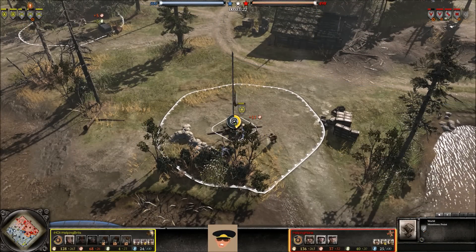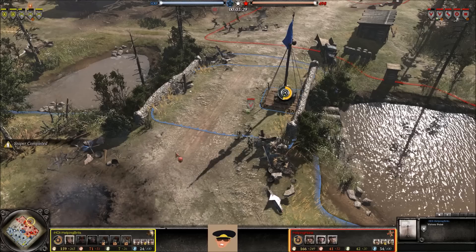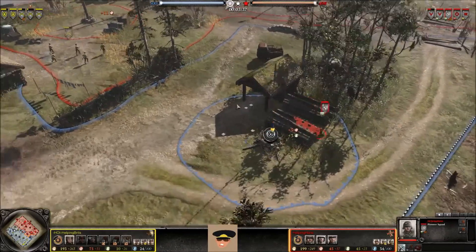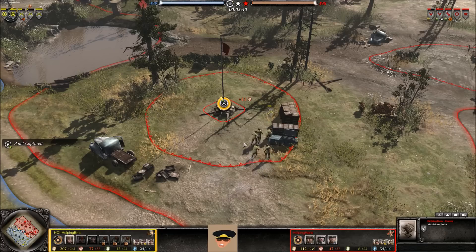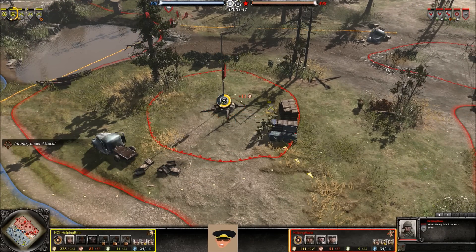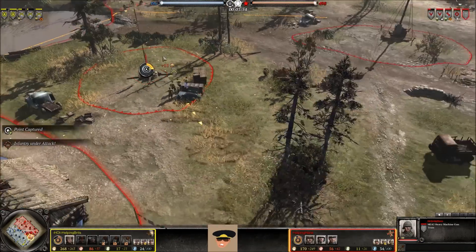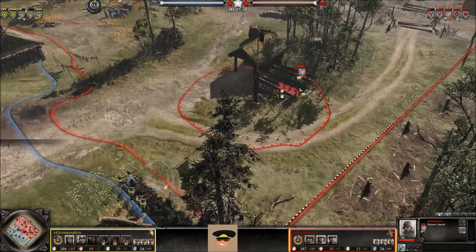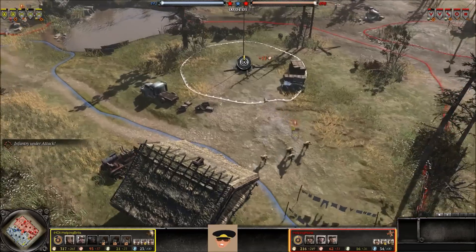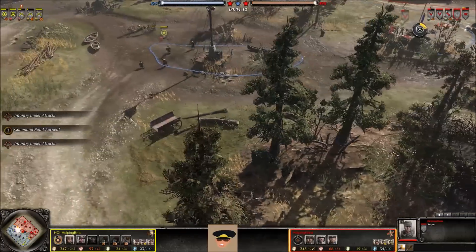Rear echelon is now taking the munitions point and another territory point. The Grenadiers inside the victory point are going to take it back. A Wehrmacht sniper comes onto the stage — maybe he can rack up some kills. Riflemen move up to take a territory point. MG42 hovers nearby and sets up. Riflemen battle the Pioneers, who have excellent cover but won't last long with those short-range MP40s. Riflemen get forced out, spotted by the MG42, and the sniper gets one kill.